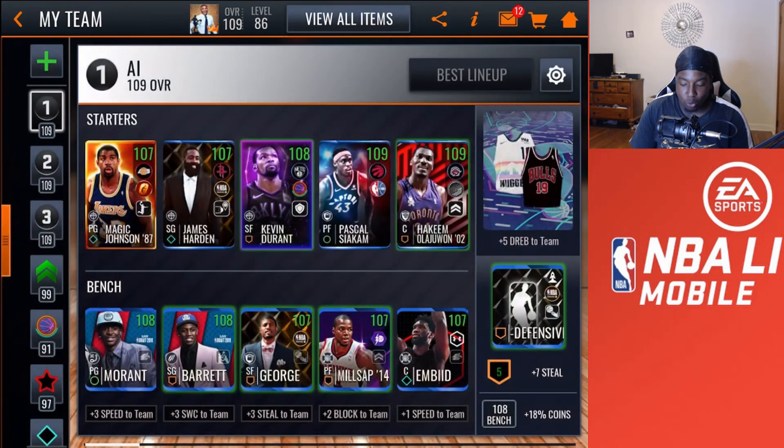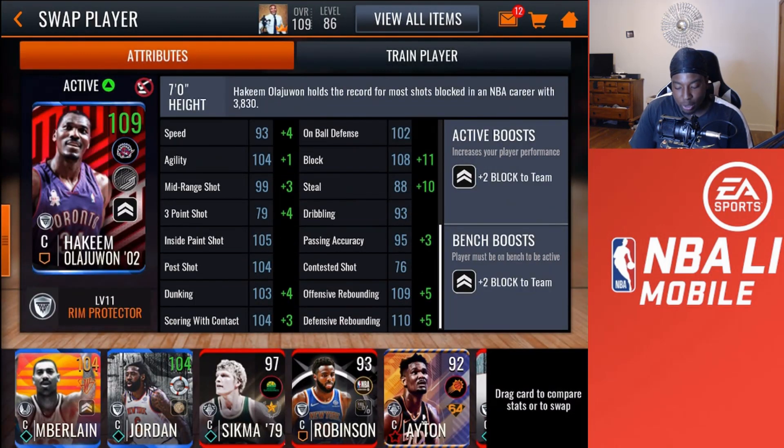This Hakeem Olajuwon is insane. Let me know in the comments below if you guys are going for Hakeem. On my no-money-spent account I've got David Robinson fully maxed out at 108, so I'm not going for Hakeem there, but I might get him on my main account — we will see.